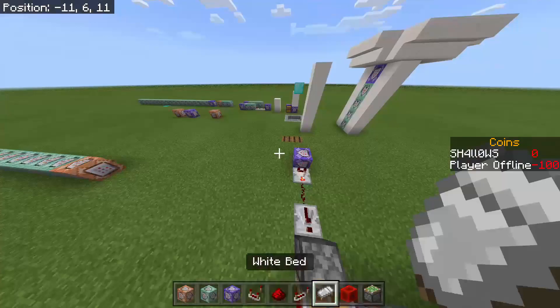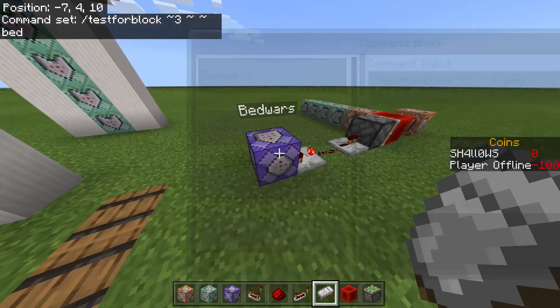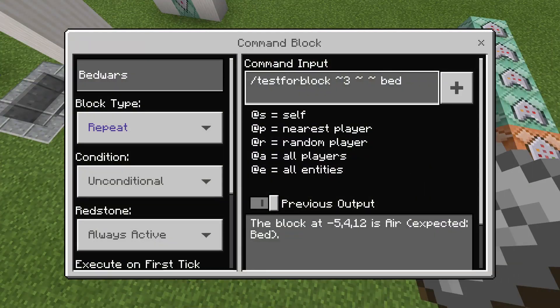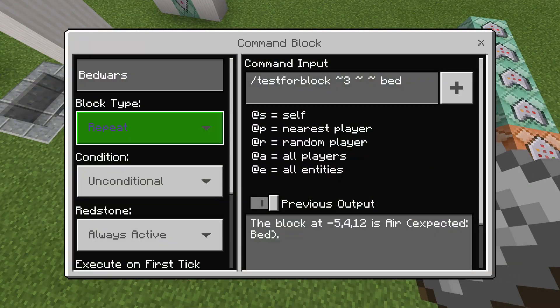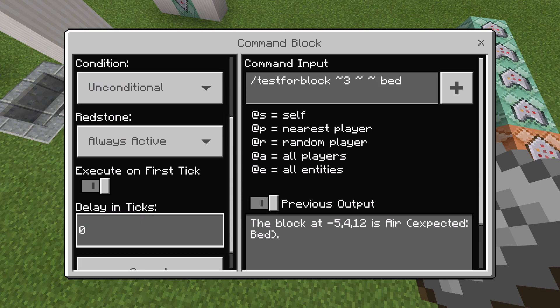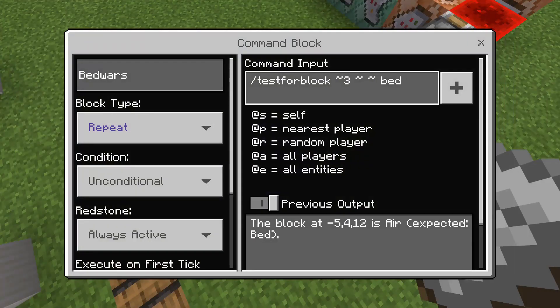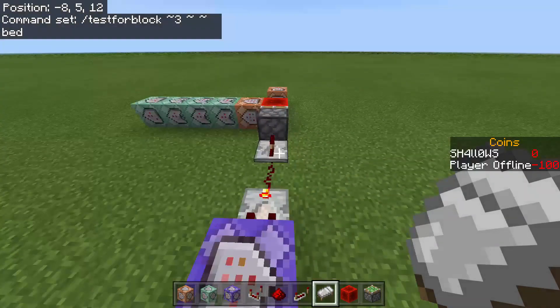This is the first repeating command block — it doesn't matter which direction it's facing. It just has to be a repeating command block, unconditional, always active, execute on first tick, delay in ticks zero. You might want to reduce lag by increasing the delay, but it might be fine like this.